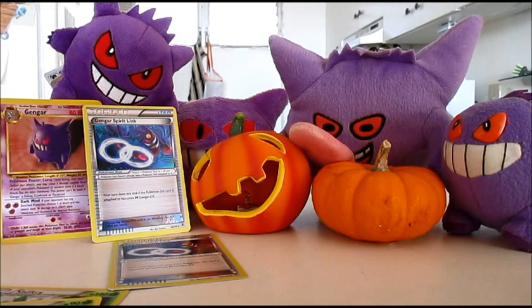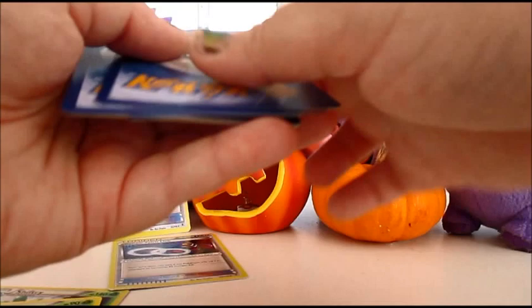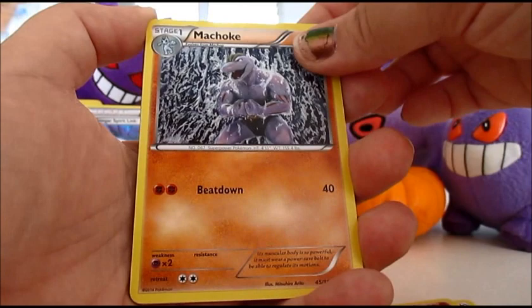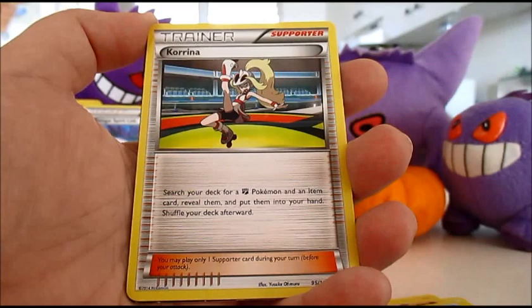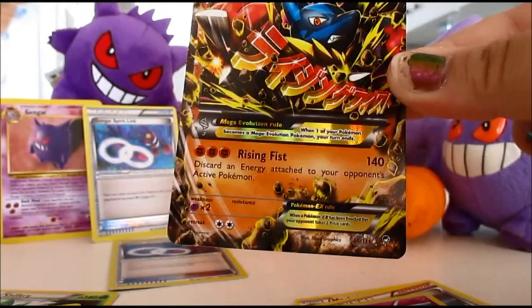Alrighty, last pack luck! Code card for you guys. Let's see if Hawlucha has any luck with us today. We've got a Noibat, Slakoth, Poliwag, Lickitung, Makuhita, Machoke, Poliwhirl, Kirlia — shout out to my boy Water and Grass, that's his favorite! We've got a Reverse Klefki, that's pretty nice. Oh my gosh, you guys — what? No!